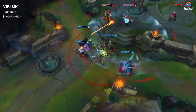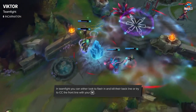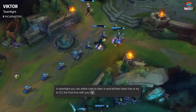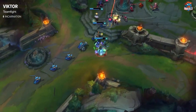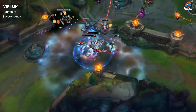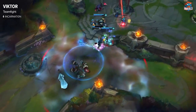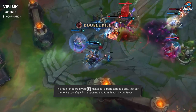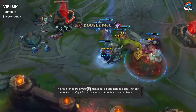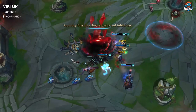In teamfights as Viktor, there are multiple ways you can play. Viktor can CC the front line and focus them, or you can dive the back line if you have Flash up, since Viktor has a lot of burst. If you see the opportunity, you can Flash in and try to take out their back line, or just focus their front line. You can also poke with your E before you initiate, since it's your main damage source.